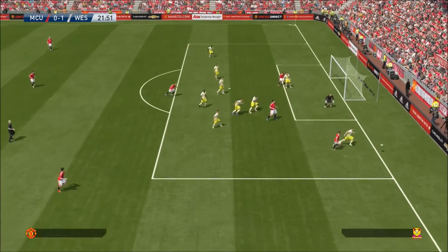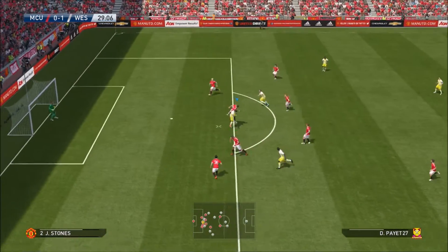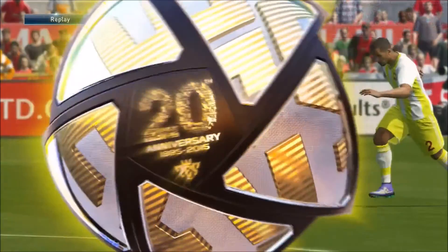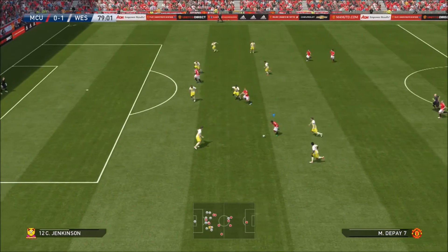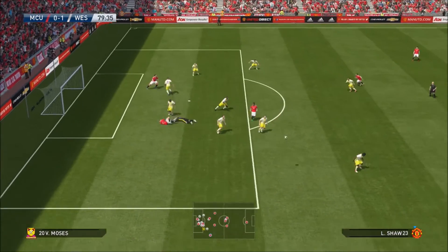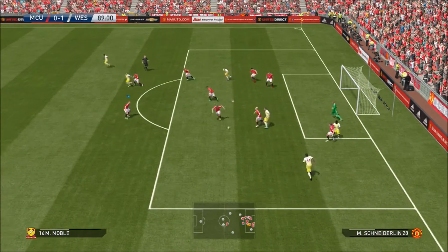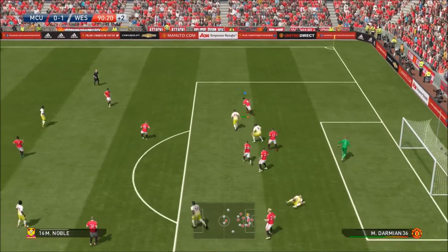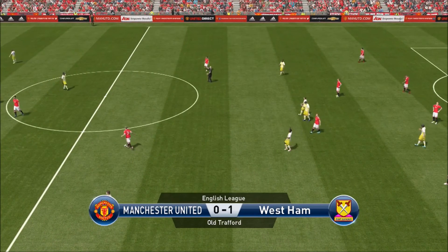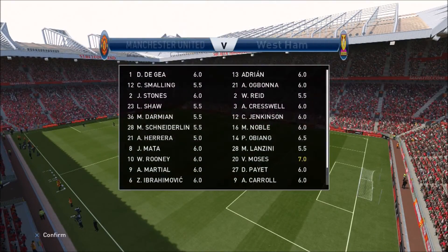Zlatan has a shot and what an unbelievable save by the keeper. They're doing a lot of long balls and Dimitri Payet nearly put West Ham 2-0 ahead. Into the second half, in the 64th minute Zlatan just couldn't make a connection. In the 79th minute a brilliant through ball to Rooney — brilliant save by the goalkeeper. They had a counter attack chance and hit it over, then in the 89th minute De Gea makes a great save. I had all the possession but just couldn't get the goal — very frustrating.